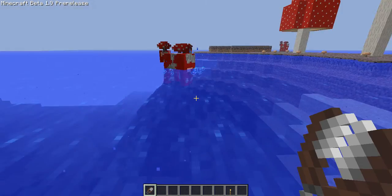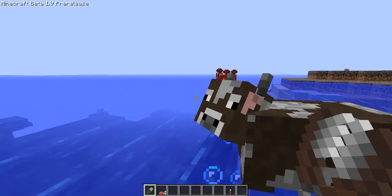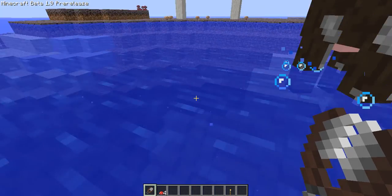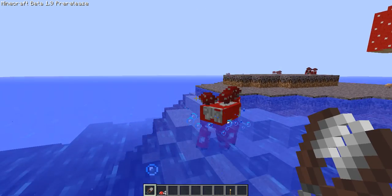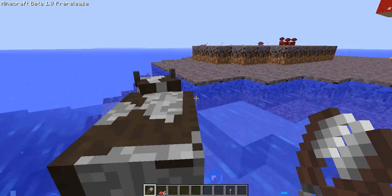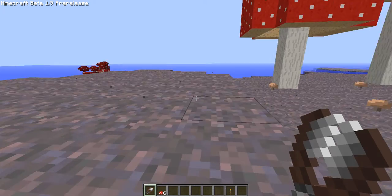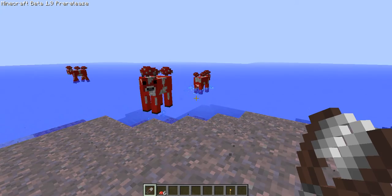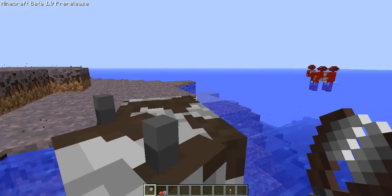We're going to go ahead and — from what I've heard, you have to use shears on them. And I think on the server it bugs out and gives you two cows. As you can see, the ground kind of gives off a little glow, and you have these mushroom biomes and cows and good stuff.